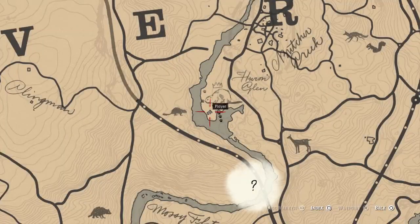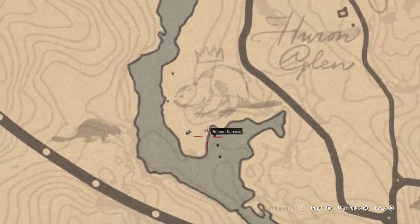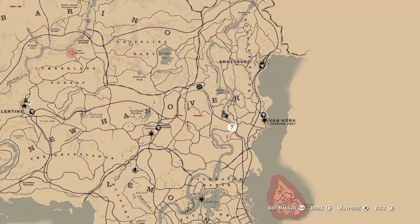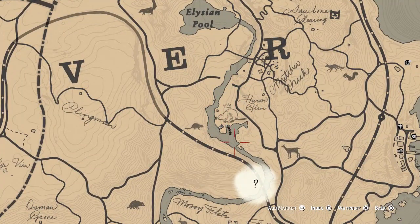Let me show you exactly where we are on the map to start with, as always. You can see the clue is right here, and if you haven't been up here before, this is the sketch it'll make. Let me just zoom right out so you know where we are. You want to go to the word New Hanover, and between the E and the R in Hanover, it's just below here — you're going to see the little river turning.